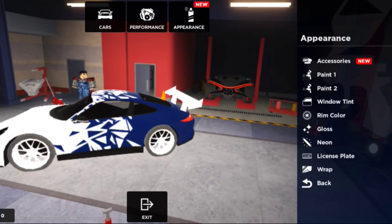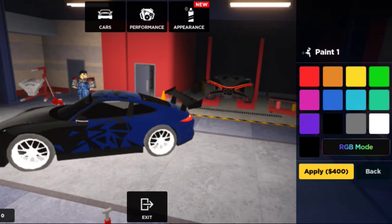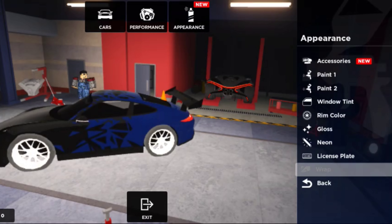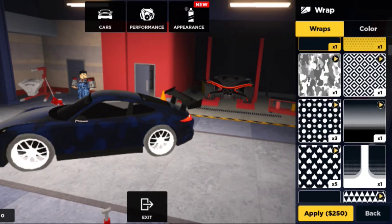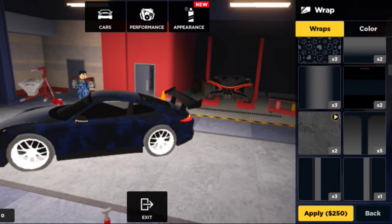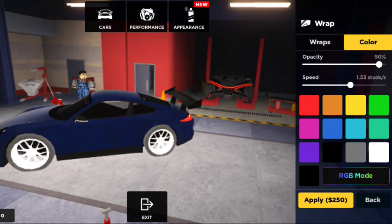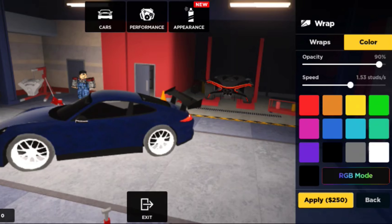After the accessories update, the spoiler color depends on the primary color of the car. However, there is actually a way to separate the colors. First, change the primary color to the spoiler color you want. After that, go to the wrap and pick a wrap that fully covers the car body, then pick the color you want for the body.